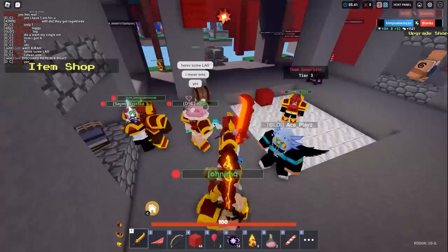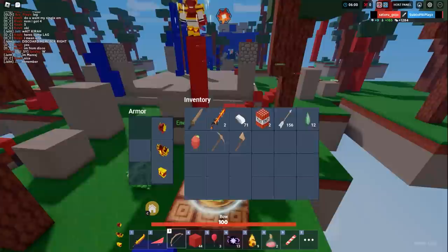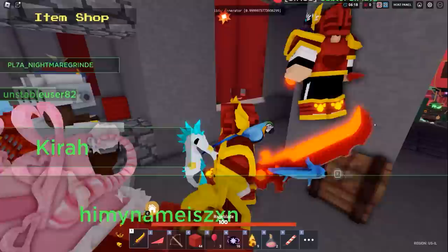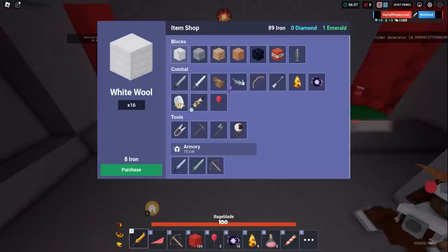I'm not getting any emeralds in my inventory at all. It's so laggy — we've got to try to kill people because Roblox is going down right now. Let's go back to the house. I got a better bow! We need axolotls though — that's the problem. I finally got my axolotls!